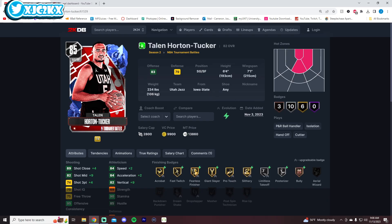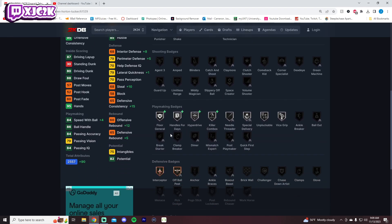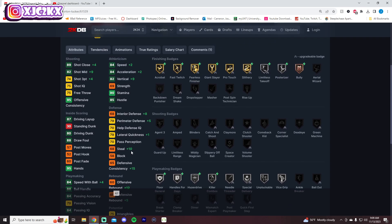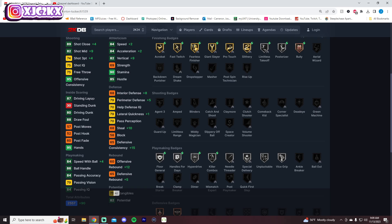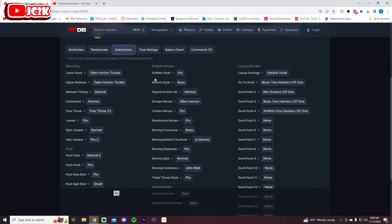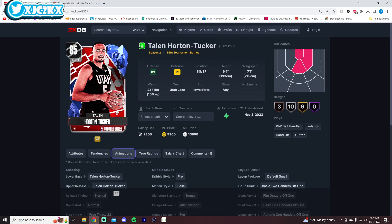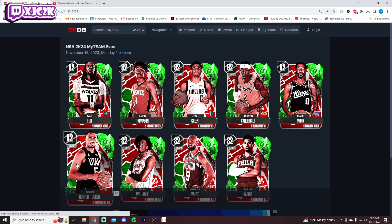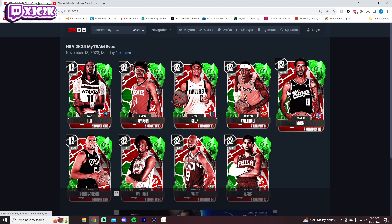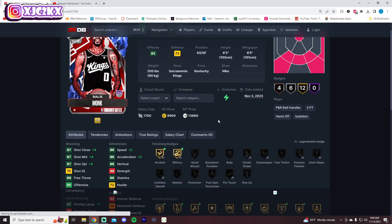THT is 6'4" but has a 7'1" wingspan so he has long arms at the shooting guard position. He gets significant finishing badge boosts as well as silver Handles for Days, Hyperdrive, Killer Combos, and Floor General. Defensively though he's still very mediocre. He's got good speed and good ball handling and he's a capable dunker, but he's not an elite shooter and his release generally isn't that great. The Jazz are not that great of a team either, so this is another card I'm not super excited about. And honestly Malik Monk is similar — 6'3", 6'5" wingspan, really small for a shooting guard.